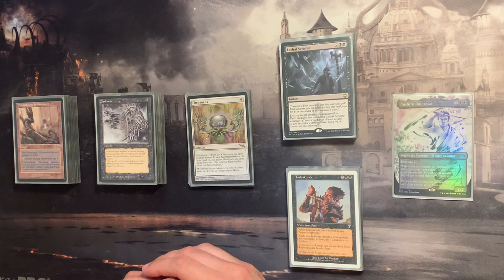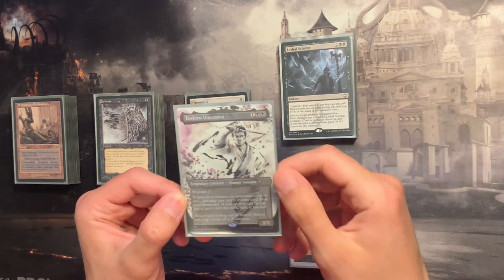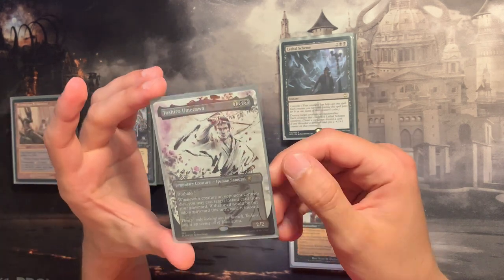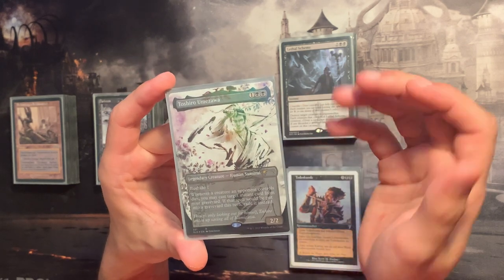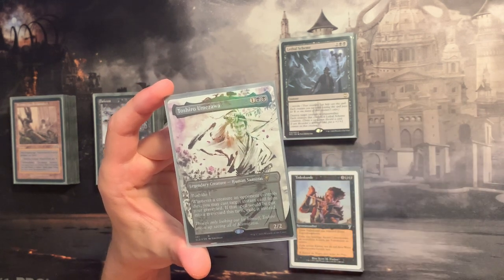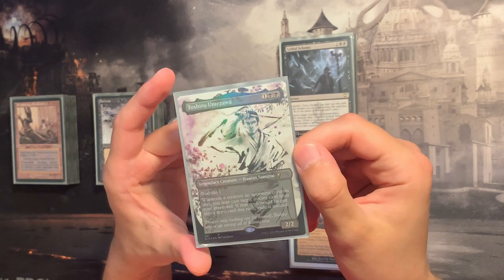Now let's look at our commander. I have the Secret Lair version here, which I find very pretty — another reason why I wanted to build this deck. This card costs one and two black, it's a 2/2 human samurai. It has Bushido 1, which is pretty much irrelevant for this deck — if this creature blocks or becomes blocked, it gets +1/+1.